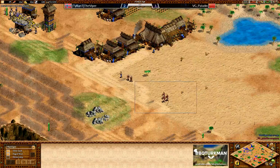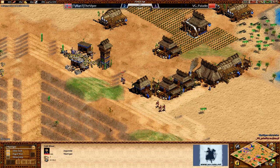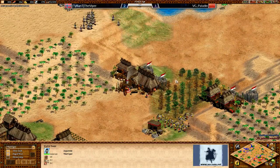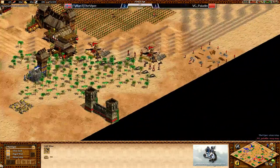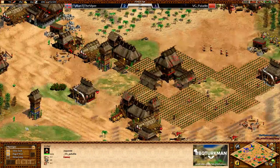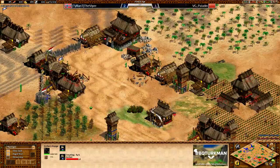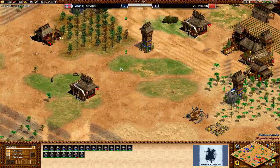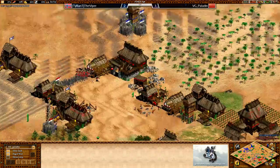I would love to see two or three more towers on the other side by each wood - that would basically seal the game. A tower on that gold at the north could stop Paladin from taking it, and then deny him more wood with continued towering. But Viper is kind of easing off on the pressure here - continuing archer production but not really doing anything to keep pressuring Paladin. He could literally just stand at the top of the hill. The only way he'll really keep the pressure up is to go Castle Age and get a siege workshop down.